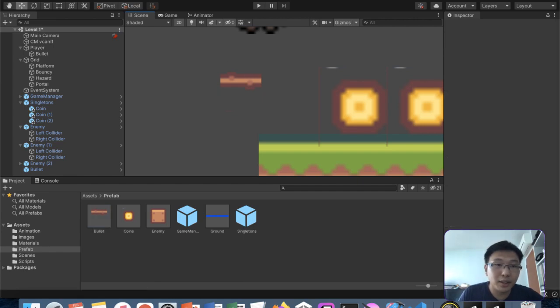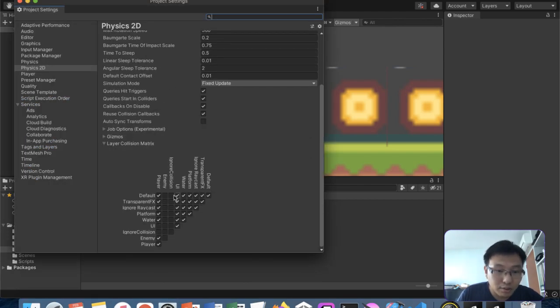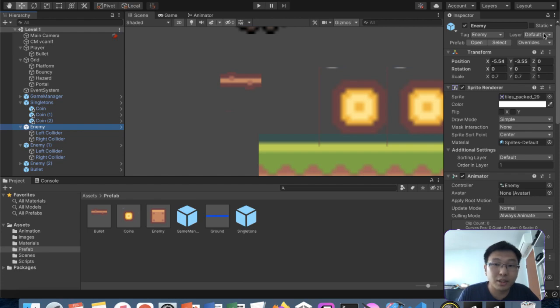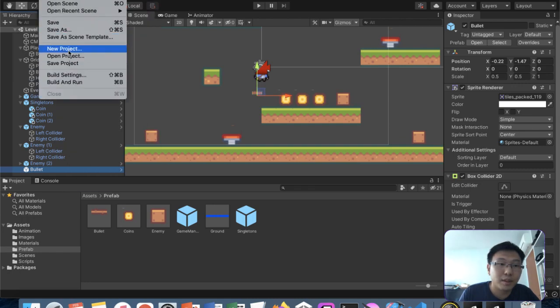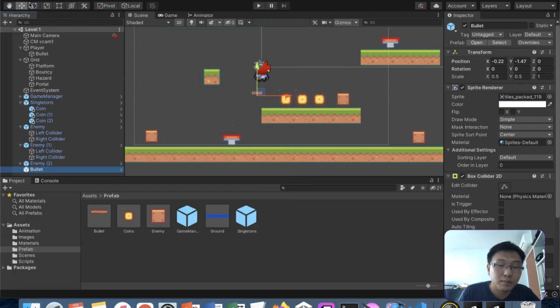The layer we can set to default, because we just need it to be a layer that can target the enemy. This enemy is in layer default, so I guess it's fine. The bullet can stay as default layer because default interacts with default, and default also interacts with everything else in this game, including the platform. So I think it's fine.